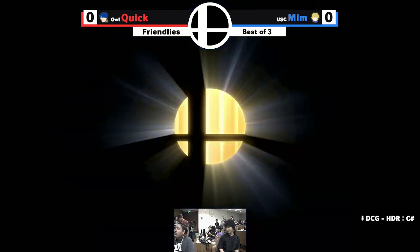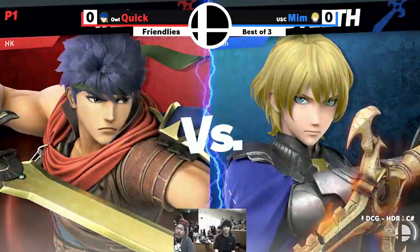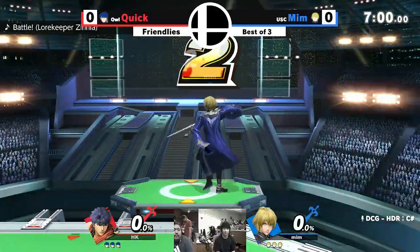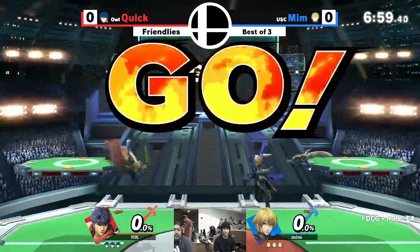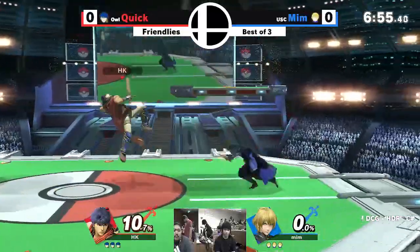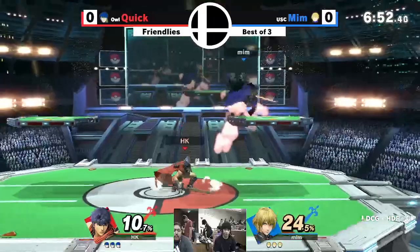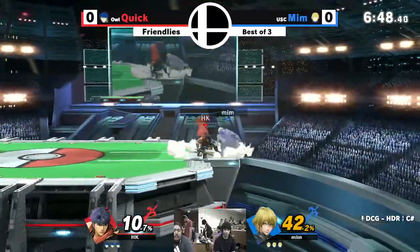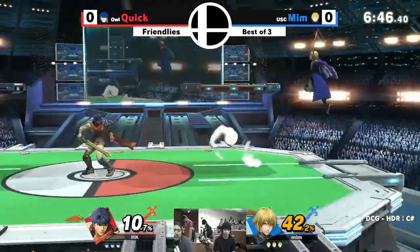We are starting already folks, welcome to another beautiful USC bye with this here. We're held at the beautiful Bob Ross Room 227. We've got a hot match for you — the legendary SoCal's best Ike player, Quick, against our very own UC Mim. This is a pretty interesting matchup.